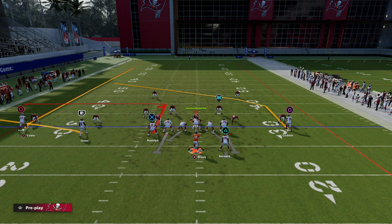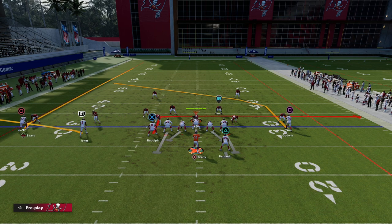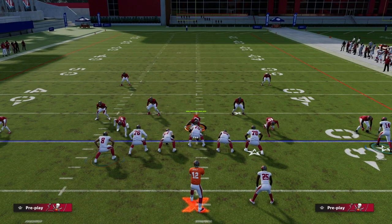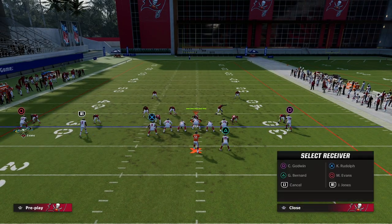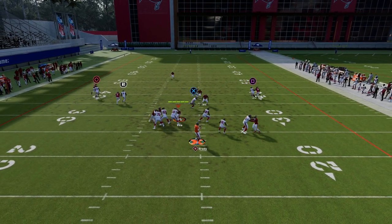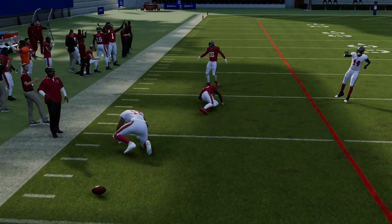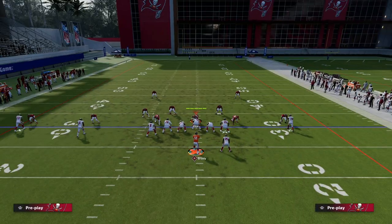The running back is not essential to this concept. The main two routes on the play are the in route and the post route. Everything else is up to you. The C route and the streak just give you a really nice clear-out read and also a nice little bailout against man if they have a really good user on the right side.